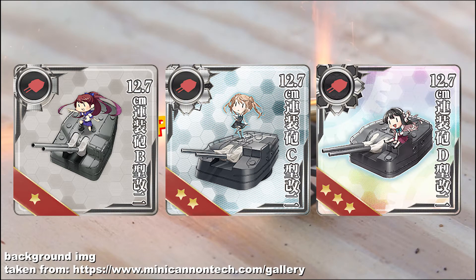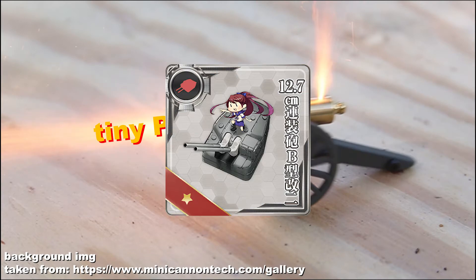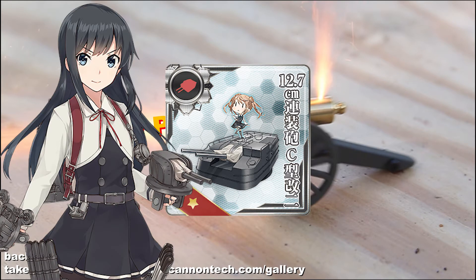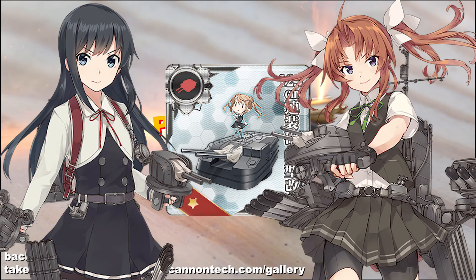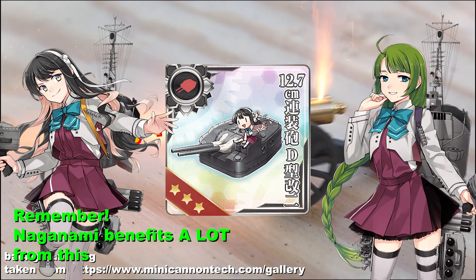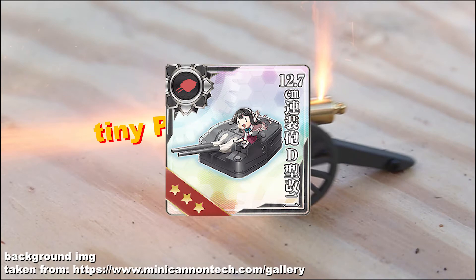B and C guns are much easier to get. B guns you can get from remodeling ships like Yudachi to Kai-2, and C guns, as mentioned in a previous video, can be taken off Sasebo class Kai-2s. You can also get C guns from Kagerou class Kai-2s, but those remodels require a B piece and action reports, so only do that to get more Kai-2 ships and not just for the guns. D guns are another matter — most of the time you can only get them from Yuugumo class Kai-2 remodels, one per ship. That means you will need to complete two Kai-2 remodels of Yuugumo class ships to get a pair of D guns.